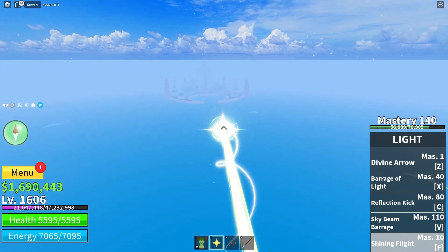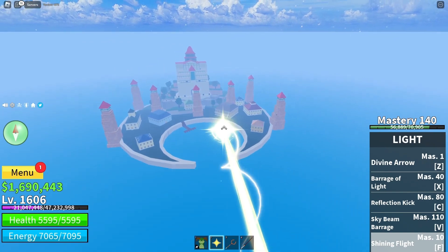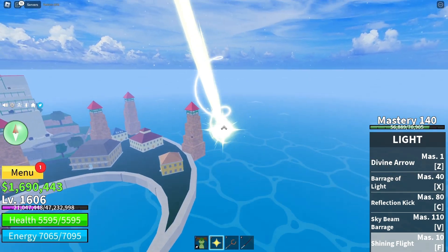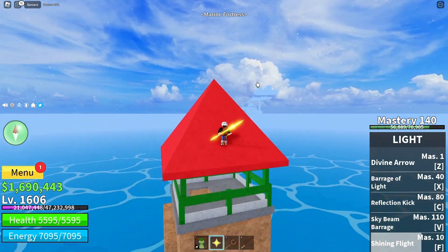To get the Black Cape, we first need to travel to a place called Marine Fortress. This location is located at the first sea. Once you arrive at the location, go to the top of the tower on the right side of the map.